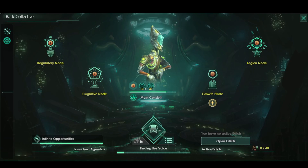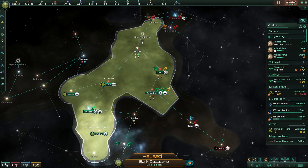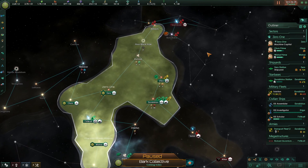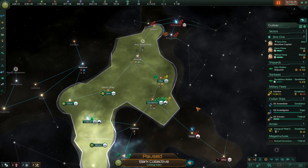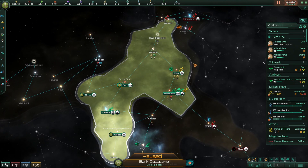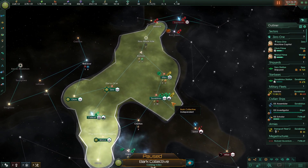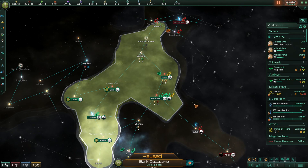Greetings and welcome back to our seventh episode of Let's Play slash tutorial for Stellaris Iron Baby mode. So far we have talked about the first two Xs of a 4X game — exploration and expansion — plus a little exploitation since we're gathering resources all the time. We are getting closer to the last X: extermination — in our case, assimilation, since we are the Bark Collective.